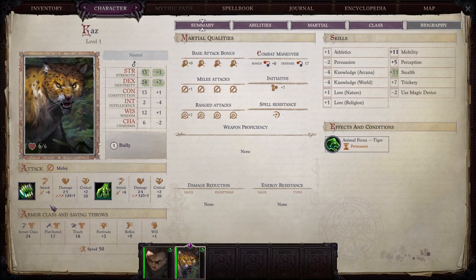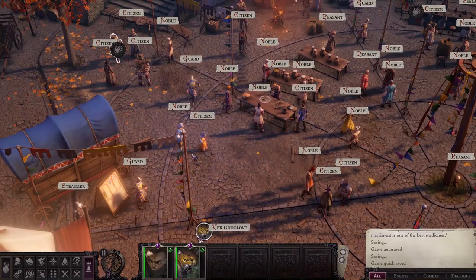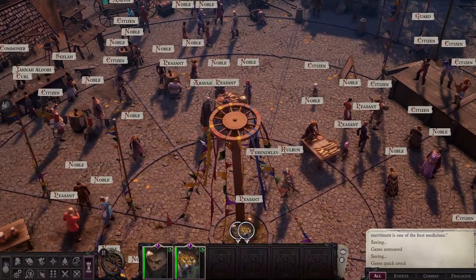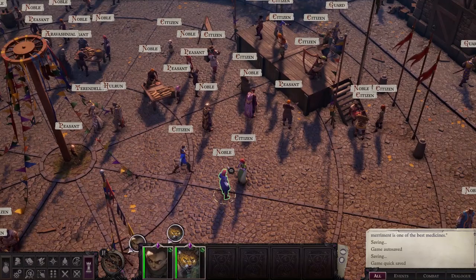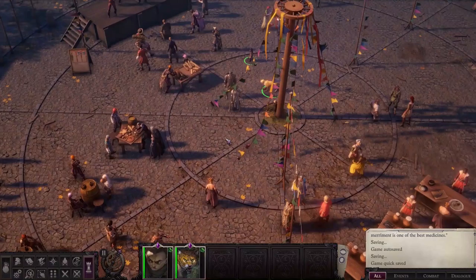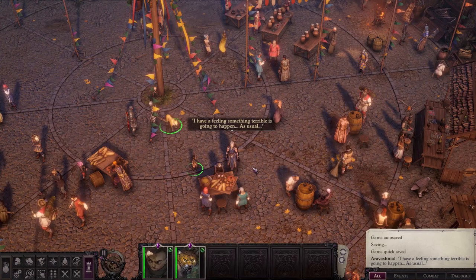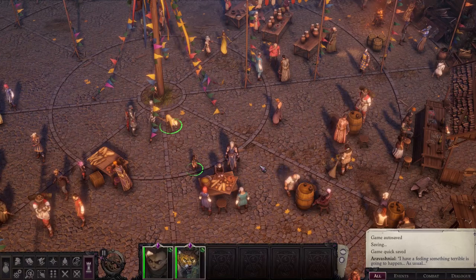There we go — that is a bit more what I was expecting: a whopping +8 to hit and 24 AC at level 1. Not too shabby. Now we can enjoy the festivities. I do like that they've populated the festival with a lot of familiar faces. NPCs we'll be meeting throughout Canabras — but we're not going to worry about talking to anyone right now. We haven't officially met any of these people. Especially not that guy — Eravashnil, what are you doing here? He's from the original Adventure Path, but he got cut to make room for another character. I have a feeling something terrible is going to happen. As usual.